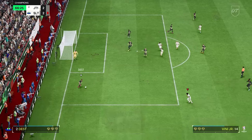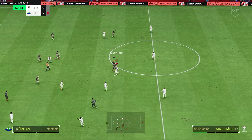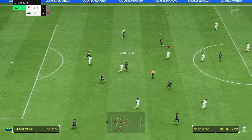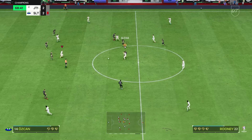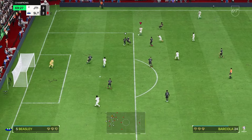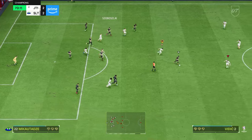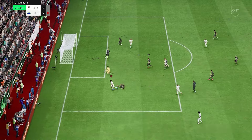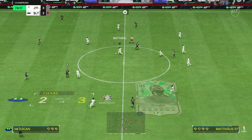Good shot from Rooney, good save from Ter Stegen. If you've done Nunez, you've got two 98-rated strikers potentially already in the bag. This is the problem with Rooney — he's so good at the assisting side that it dwells on his striking ability. We know he can strike a ball without question, but passing-wise the link-up play has been outstanding. Rooney with a good ball, Drogba into Rooney, finds the pass — back to 3-2, Rooney with another assist.